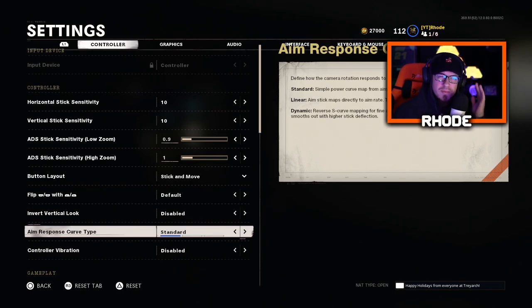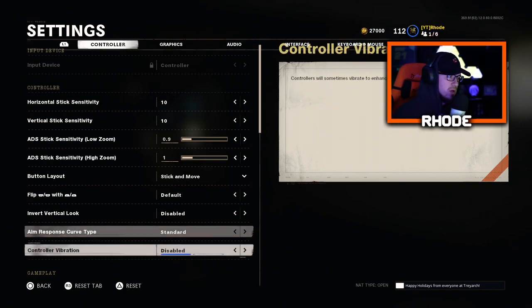Flip running default, invert vertical look disabled. Aim response curve type — a lot of people change this and do crazy stuff, but I just keep it Standard. I've always had it Standard and I'm not gonna change it unless something is game-breaking. Controller vibration — disable this immediately. Any movement in your controller during a gunfight, when you're getting shot, whatever it may be, is crucial to your accuracy.